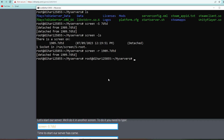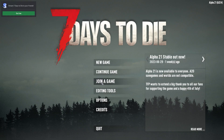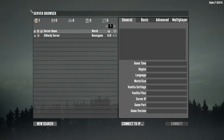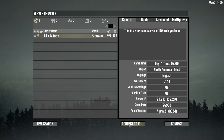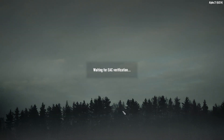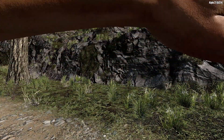Our server is now running. Copy the server IP, open the game, and click Join a Game. You can search by server name or click Connect to IP, paste your IP, and click Connect. It will connect to your server without any port forwarding needed. Other players can connect too. Let's enter the game — it's done, we've connected and can play.